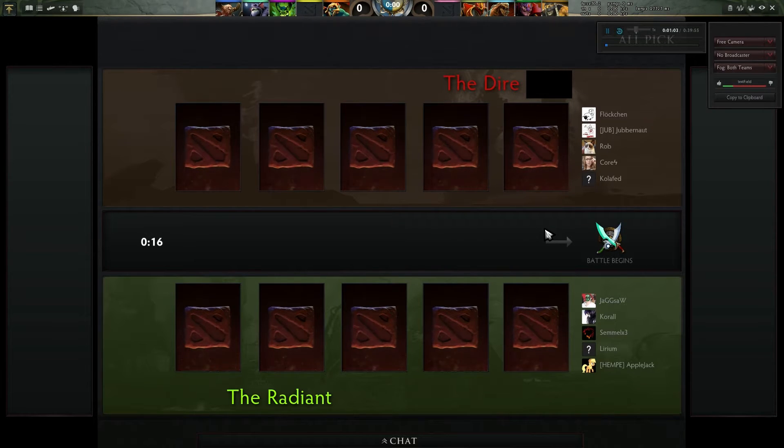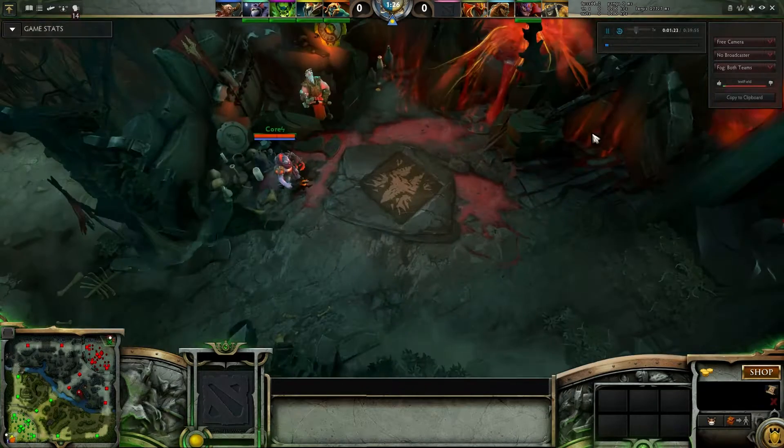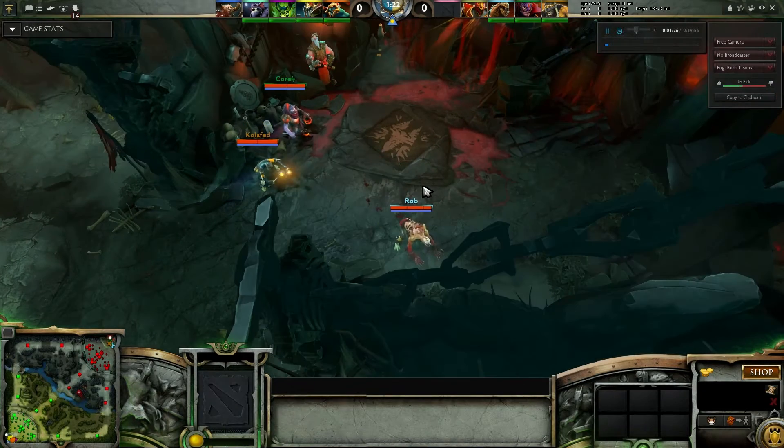Some people leave it until the very last second to pick their hero so they don't get counterpicked. But it would appear that no one is counterpicking at all this game. They've picked up a Pugna on a team with two carries that aren't spell-intensive, which is ridiculous. You'll discover more about the characters as we get more into the game.